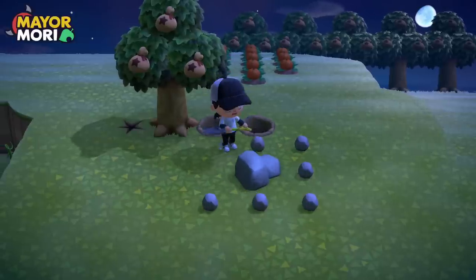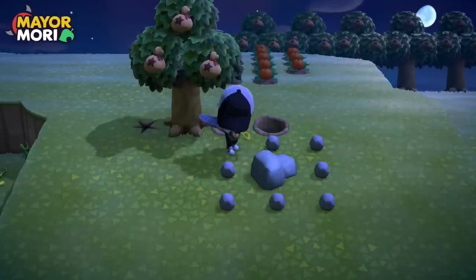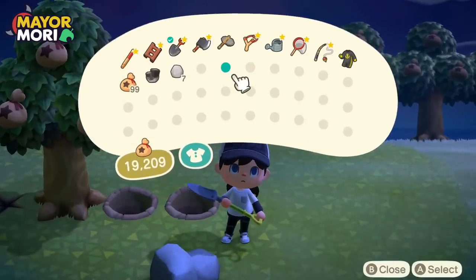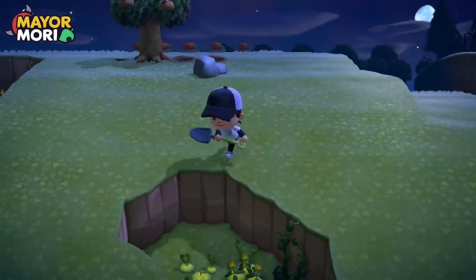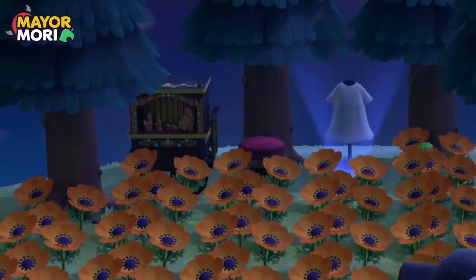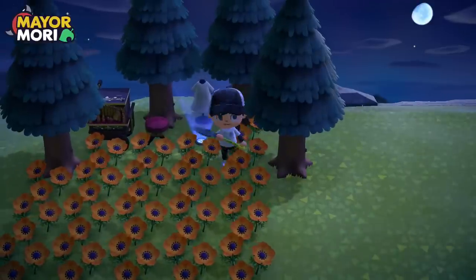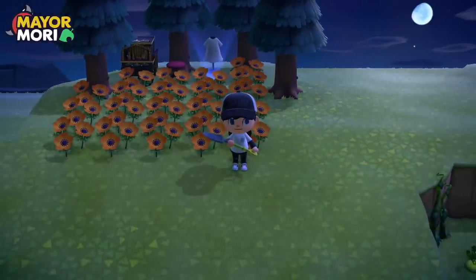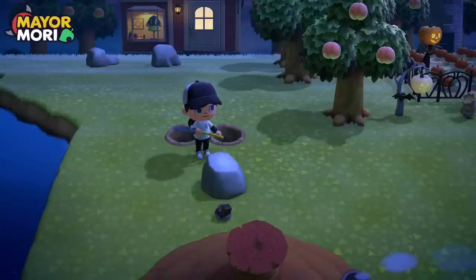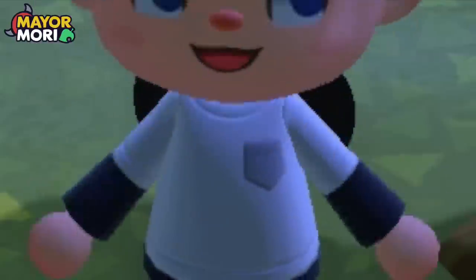I've been doing a little bit of extra grinding between episodes — nothing design-wise, just grinding resources, collecting bells and the smaller things that lets us do a bit more in each episode. Back to the resource grind — we'll collect the rocks first and then come around and smash them all. A few people said to put a light on the ground in the comments — genius, absolutely genius design trick, so thank you for that.